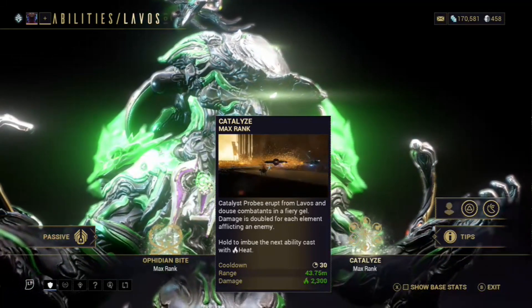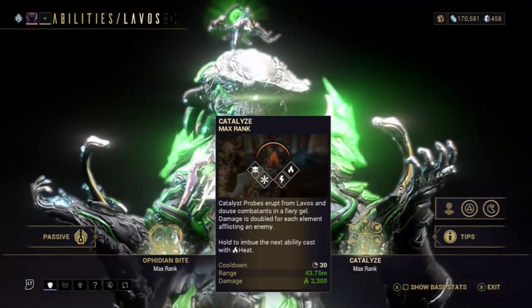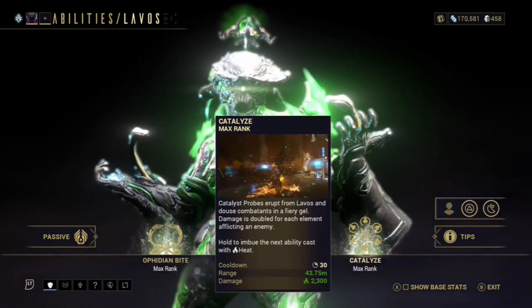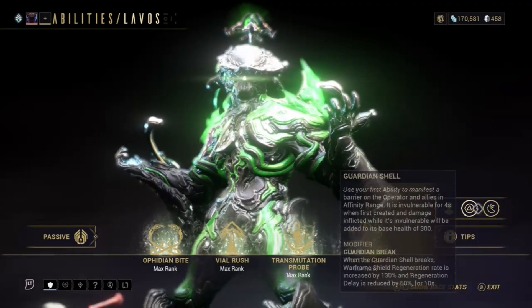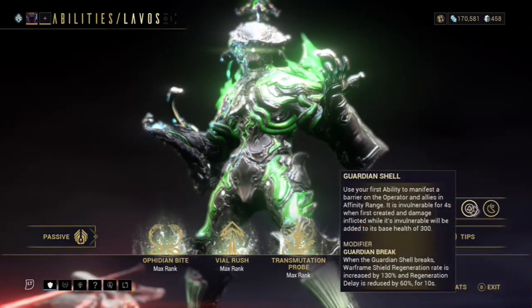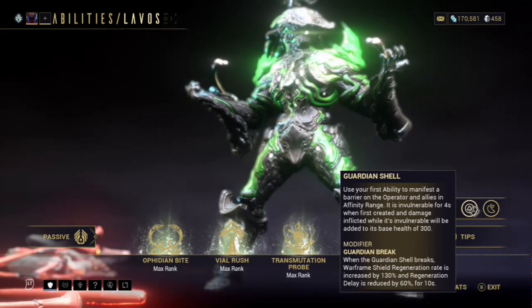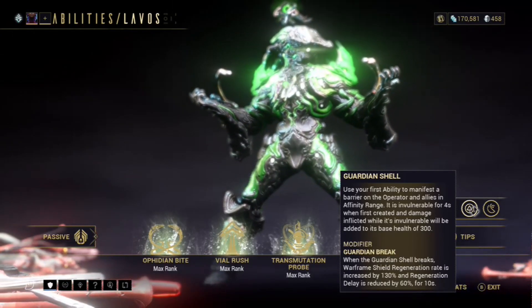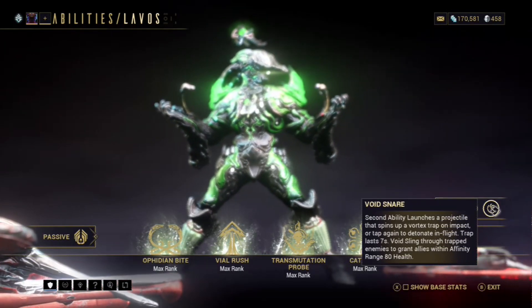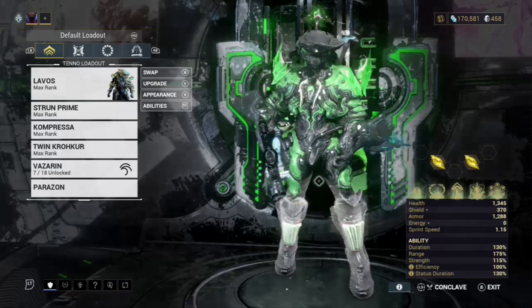Think about how much damage you can do if you're a status effect dealer — so I chose to go status effects on all my weapons as well. Some weapons just deal raw damage, but status effects are super fun. I went with Vizarin for our Void Shell, which gives vulnerability, 300 base health, and when the guardian shell breaks it gives shield regeneration by 130 and regeneration rate by 6 for 10 seconds — and there is no cooldown. I also subsumed Larva for the pull effect, and the augment gives 80 health.